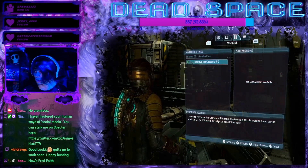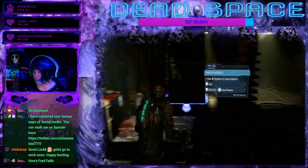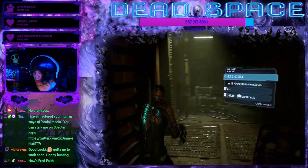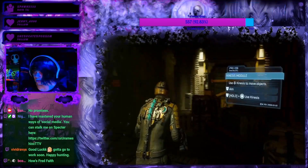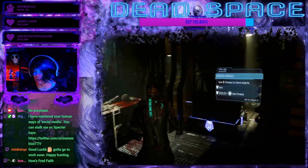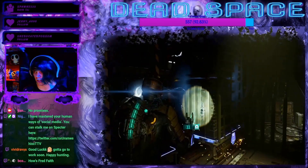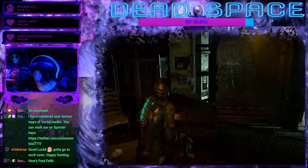Retrieve the captain's rig — I need to retrieve it from the morgue. Nicole worked here on the medical deck, if there's any sign of her it'll be here. Oh, now I can move objects themselves. So I was able to interact with the door before. I think I have to use the stasis to slide this thing out of the way because that area over there seems navigable — that's what they want me to do here. Let me look around for resources real fast.